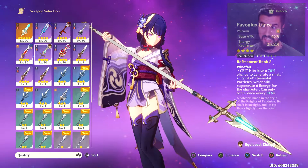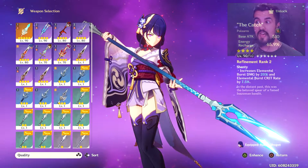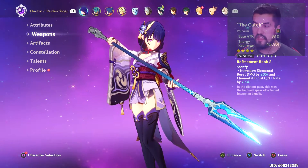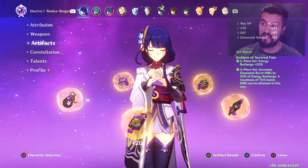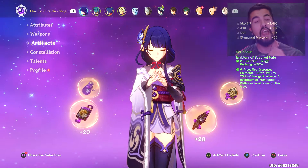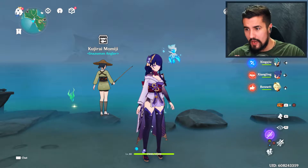It was basically going to have the same energy recharge as a comparable weapon, but when you fully level this up you get 45 energy recharge. That's huge, and why it's relevant is because the artifact set that goes best with this buffs your alt damage even more - it increases your damage based on your energy recharge. It just perfectly synergizes.